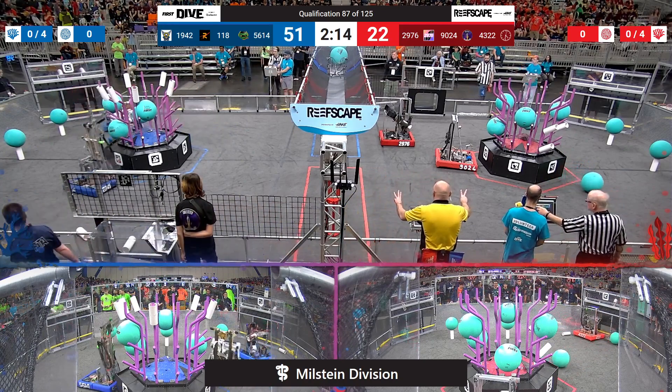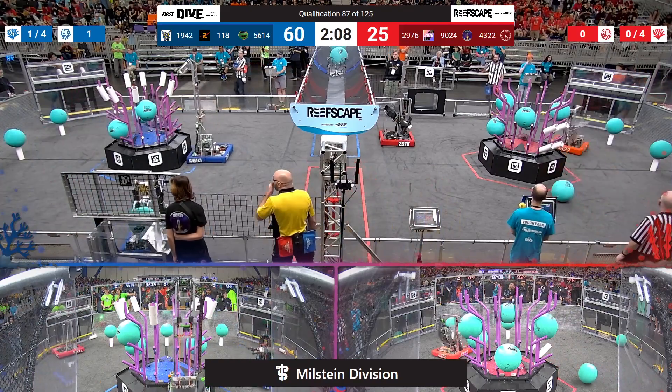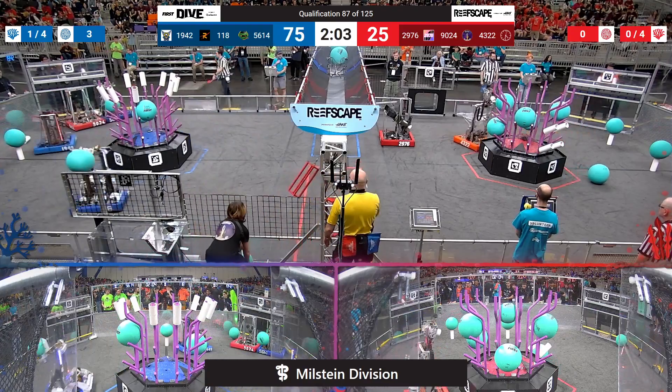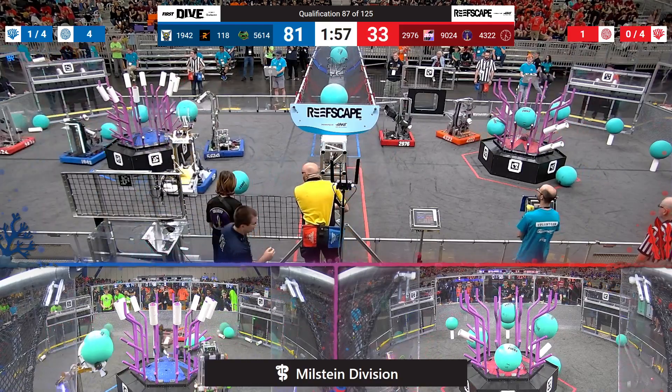It's going to be a 51-25 score as drivers take control of their machines. Here comes the Blue Alliance's 118, the Robonauts from right here in Houston, feeding one, now two algae into that processor, completing the Blue Alliance's part of the cooperation bonus.